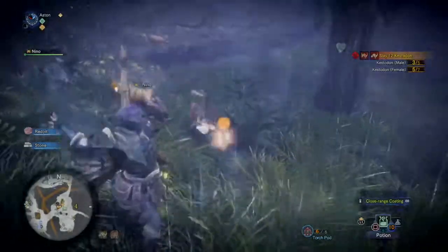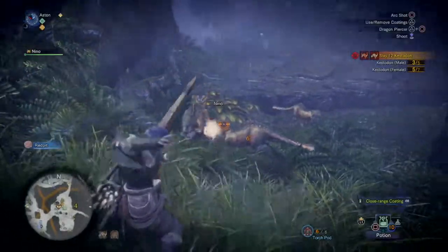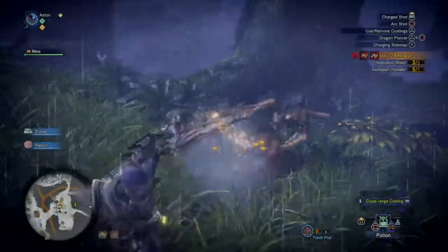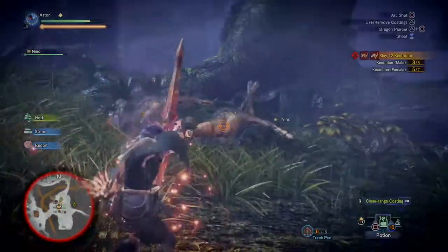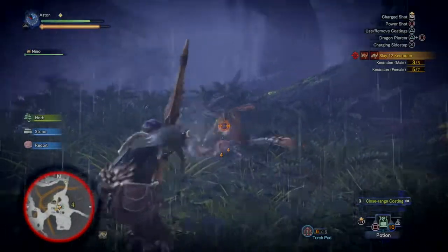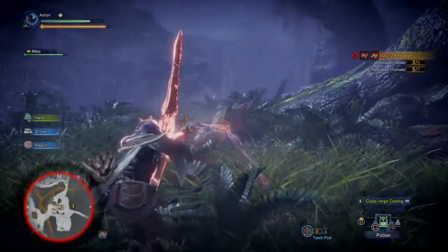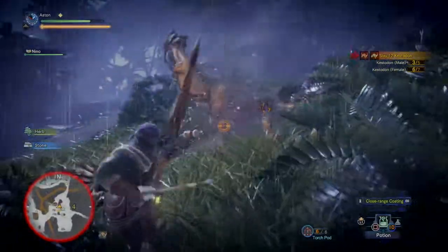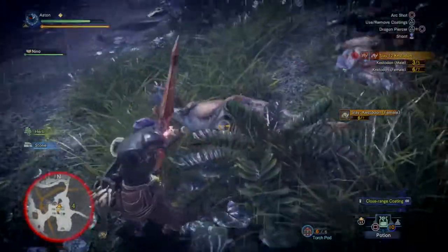We've got these guys down — there are three of them. We're good, we have all our females done and now it's time for the remaining males. Keep unloading; this is going to be pretty easy especially with no males around yet. If they fall down, just keep unloading to make sure they don't get back up.